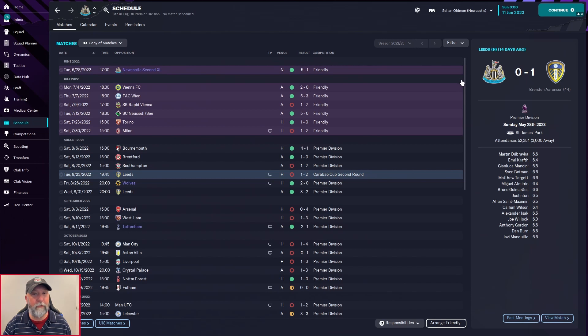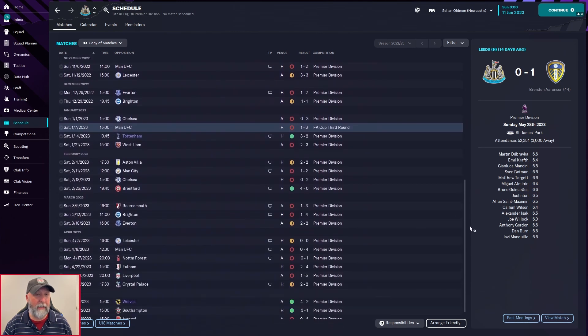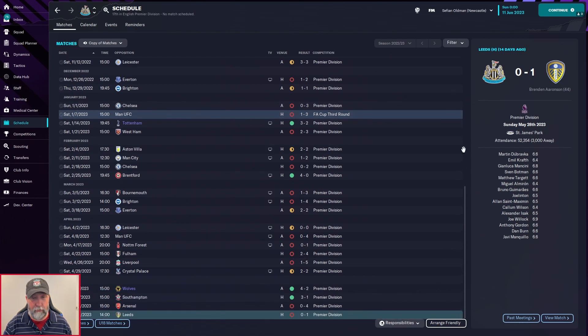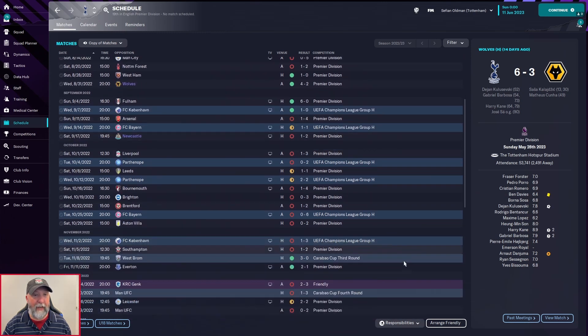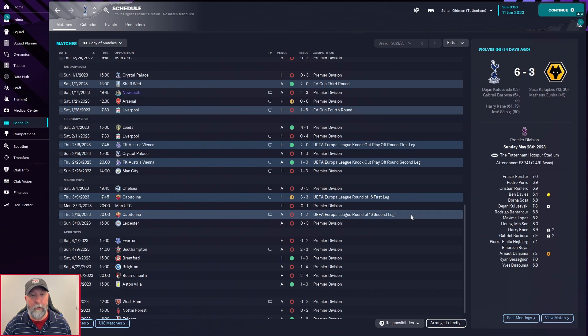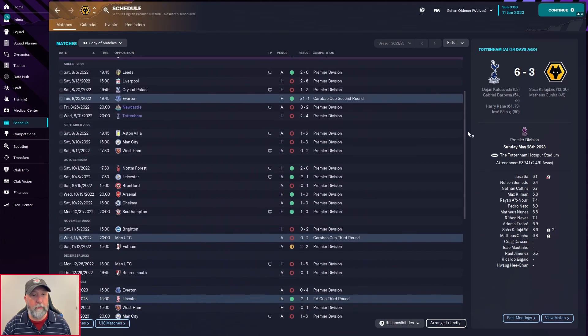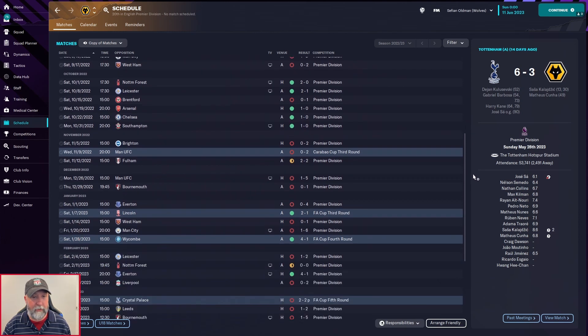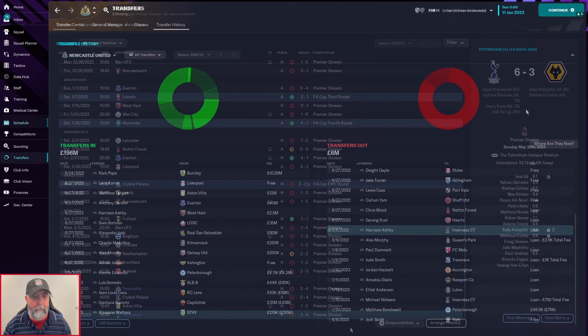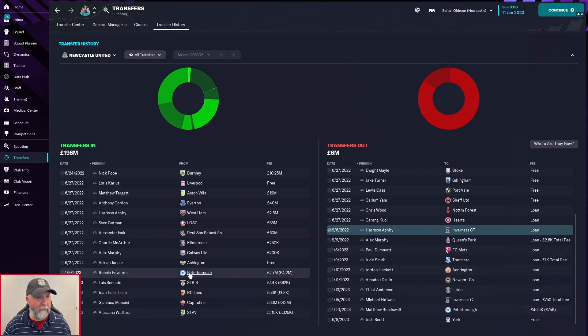Newcastle is the best of our three teams: out in the Carabao Cup second round one-two against Leeds, and out against Manchester United in the FA Cup third round one-three. Tottenham's run is absolutely awful — out to Manchester United one-three in the Carabao Cup fourth round, one-five against Liverpool in the FA Cup fourth round, and out in the Europa League round of 16 against Roma. Wolves blow it in the Carabao Cup third round and exit the FA Cup fifth round two-all on penalties against Crystal Palace.